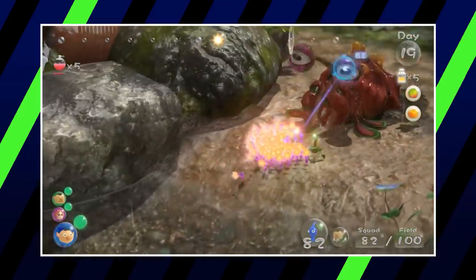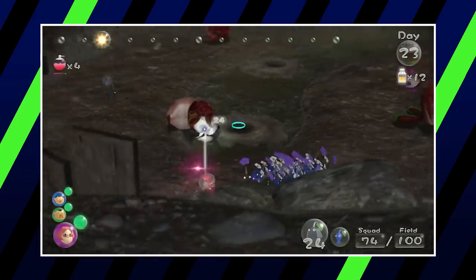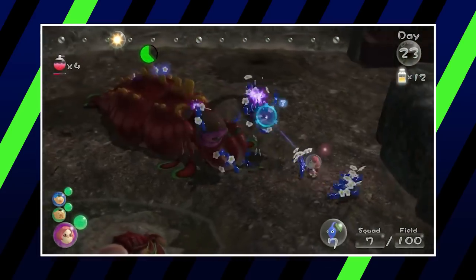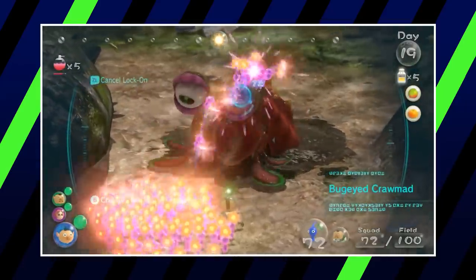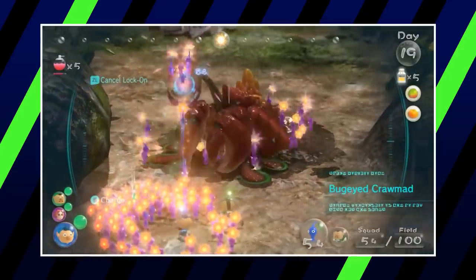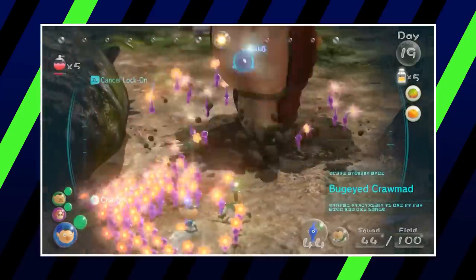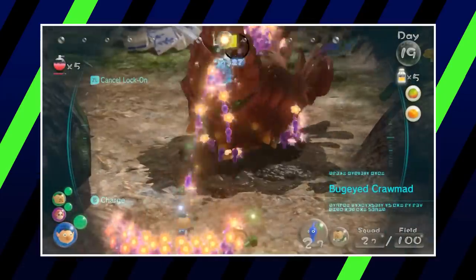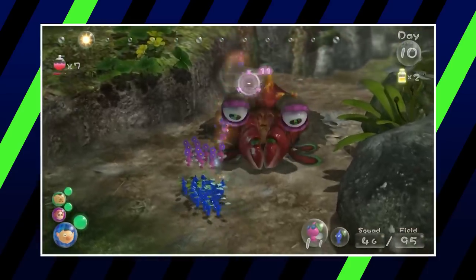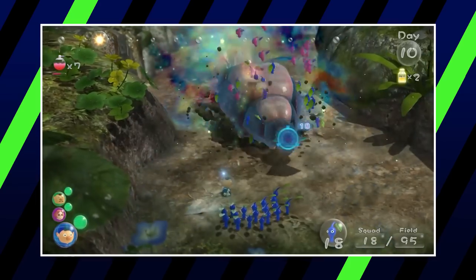Crawling into our next spot is the first Pikmin 3 boss in our rankings: the Bug-Eyed Cromad. Appearing twice in the Garden of Hope, this creature is basically a larger Hermit Cromad with two big bulging eyes hanging from its head. If the player comes too close, it lunges from its hole and attacks any Pikmin in sight. The only way to attack it is to throw Pikmin onto its eyes — winged Pikmin can do this outside the attack range. Once both eyes are injured, the Bug-Eyed Cromad flips over, leaving itself open to being swarmed.